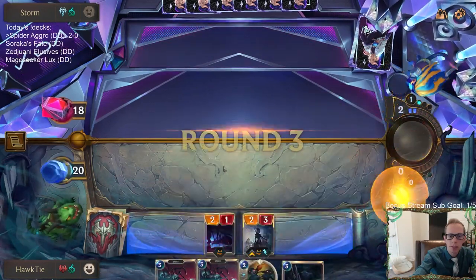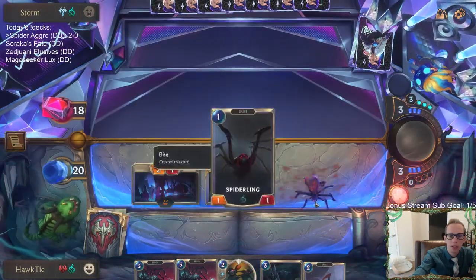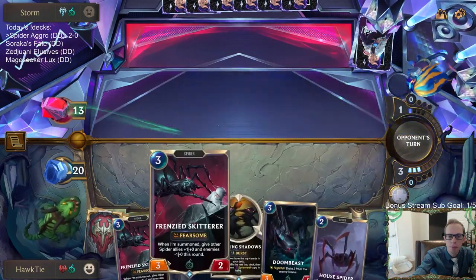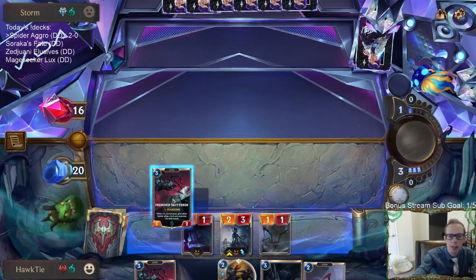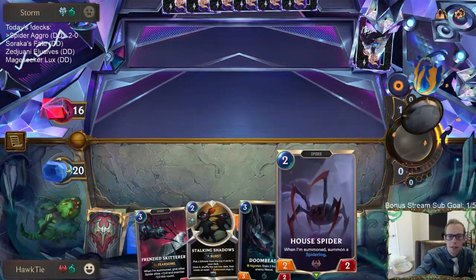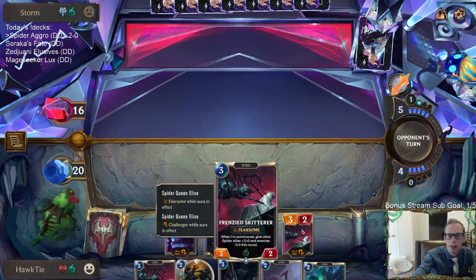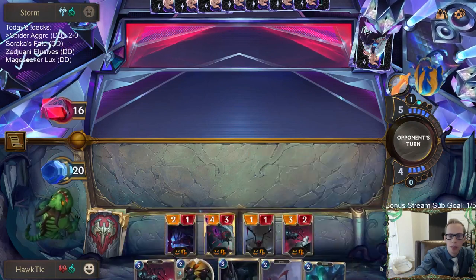I don't want to play Frenzied Skitter before attacking because of Avalanche. We're just going to attack. Elise is going to level up either way — I'd rather Elise level up with the Skitter. I'd rather save the House Spider for after to help us go wide still. Like, if they go Avalanche this turn, I'd rather them Avalanche away the Frenzy Skitter. And that worked out well — by drawing Arachnoid Horror I get to play House Spider and Arachnoid Horror.